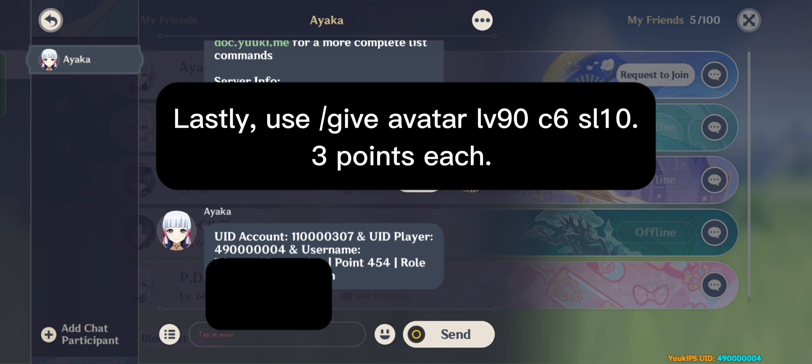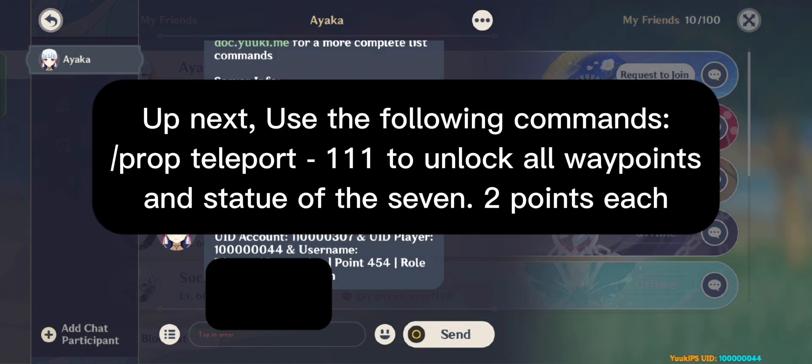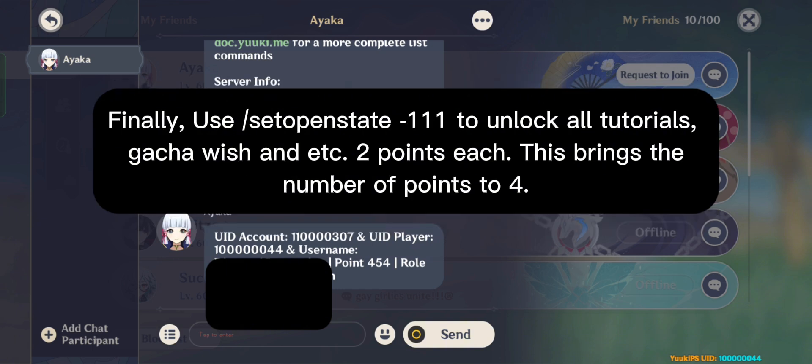Lastly, use give avatar LV90 C6 SL10 — 3 points each. Up next, use the following commands: prop teleport 111 to unlock all waypoints and Statue of the Seven — 2 points each. Finally, use Qitapenstate-111 to unlock all tutorials, Genshin wishes, and etc — 2 points each.